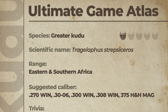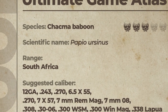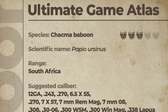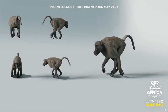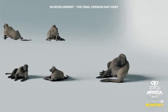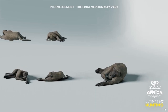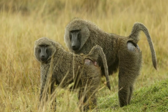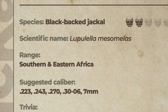The chacma baboon is the only primate on the list. Its range is south Africa, with a plethora of suggested calibers including the 270. For trivia, it's easy to see where a troop has been because they turn over every rock looking for insects and worms while foraging, so their feeding zone should be pretty evident. This is probably going to be a difficult hunt — a lot of them in the trees and hard to track down. The lethality rating is a three out of five, so be cautious; you don't want to end up in a situation like the movie Congo — that was gorillas, but still.